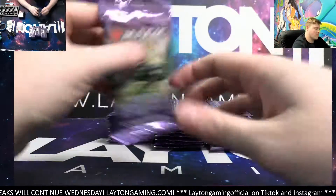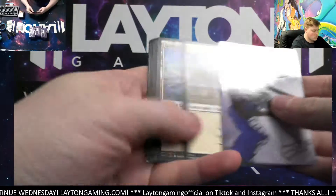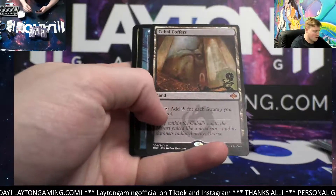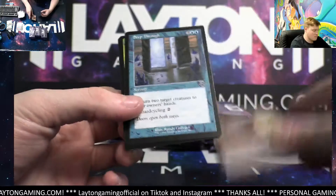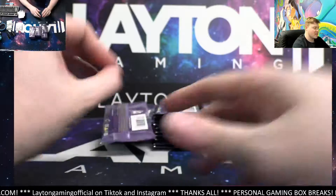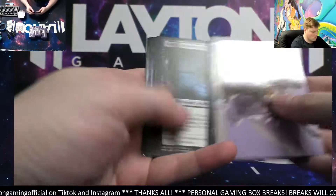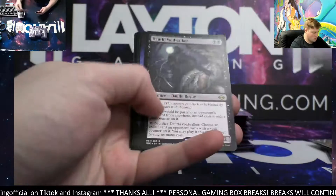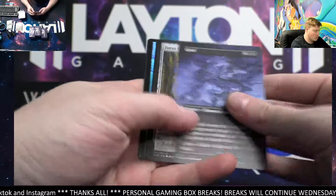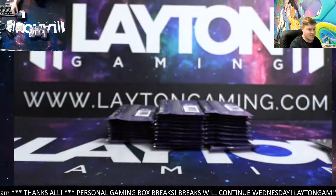Good luck man, let's see how we can do for you on this one. Got a Cabal Coffers right off the rip — nice! Planar Step Through and a Landscaper — first pack, first hit, nice! Dauthi Voidwalker on the rare and a Grief borderless — there you go! Borderless Grief, Zero and Orb, Soul Snare, Step Through, Battlestorm Nexus — that's sick!